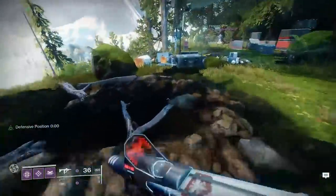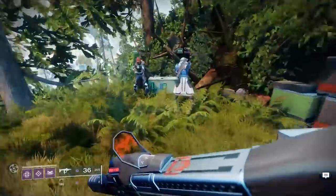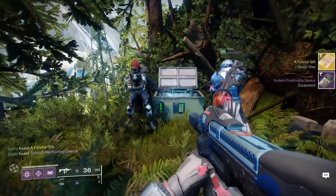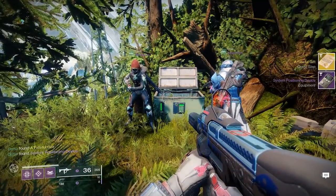This is located in the salt mines on the EDZ. You're gonna take the teleporter up, go past the barrier wall and up the cliff, and go past where you grabbed Thorn and open the chest.